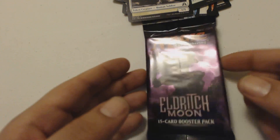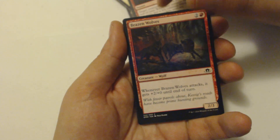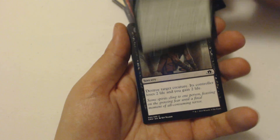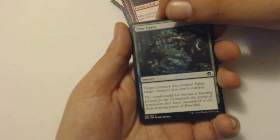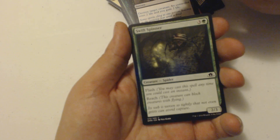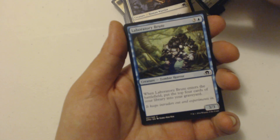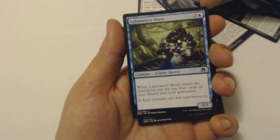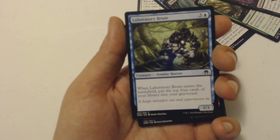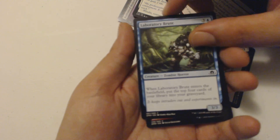So that's my first pack. Looking at the video I also see there's an Otherworldly Outburst in there. Moving to pack two: Brazen Wolves — that's a good card that was from the last Innistrad set, glad it's coming back. Then Certain Death, Swift Spinner, Ironclad Slayer, and another Laboratory Brute — I already got one of those, so that's a double.